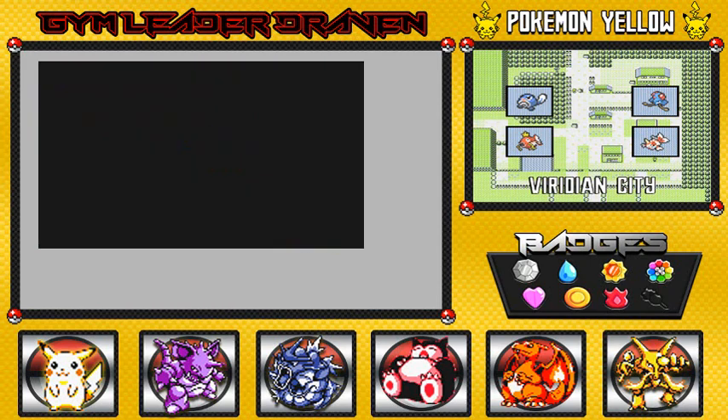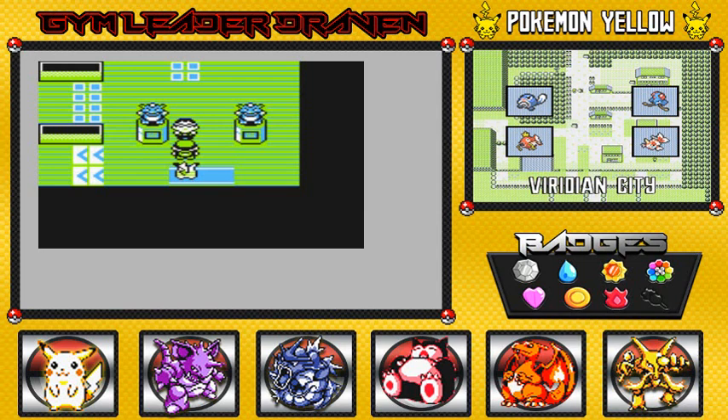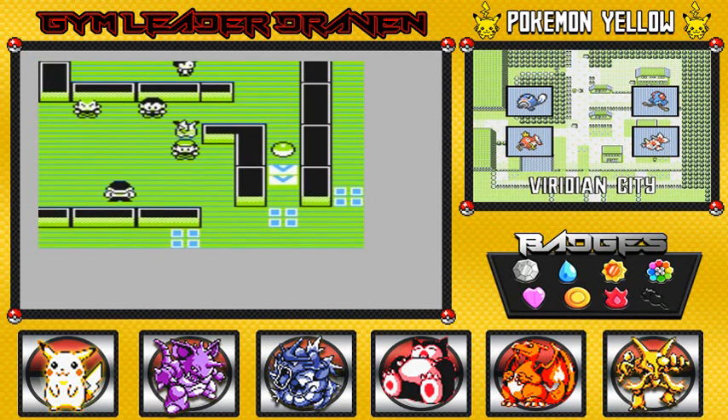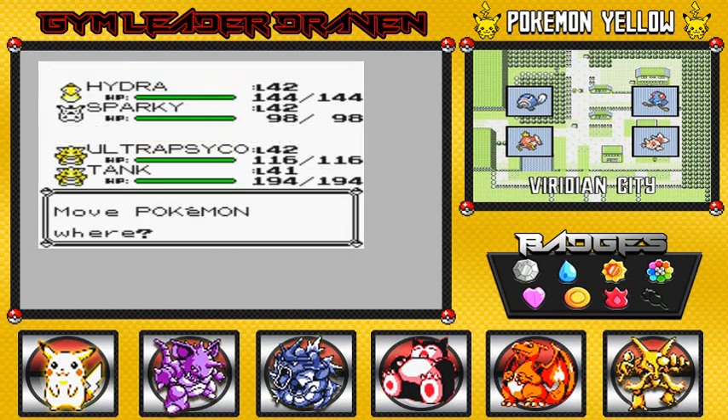All we have to do is go straight to the gym — three straight gym battles. I heard the Viridian City Gym Leader has returned. The trainers here like ground-type Pokemon. The best way to beat them is with grass-type, water-types, or psychic-types. Just don't use flying-type or fire-type Pokemon, because that would be bad. Let's beat every single one of these trainers and then get to the gym leader.